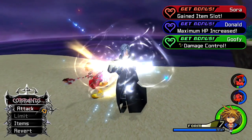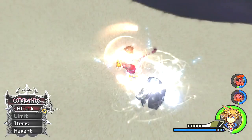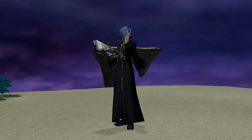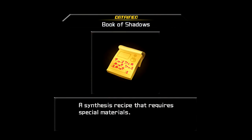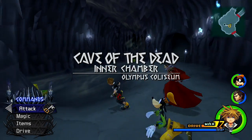Zexion is a difficult fight, but if you want, use Final Form and spam Thundaga when he's open. Then you'll get him. What a fight. We obtained the Book of Shadows — a synthesis recipe that requires special materials and a Lost Illusion. One down, four to go.